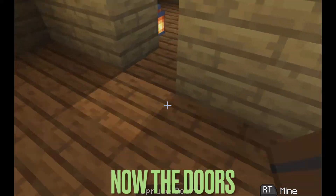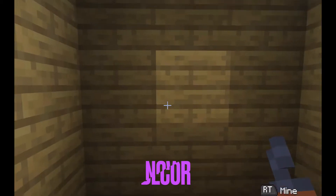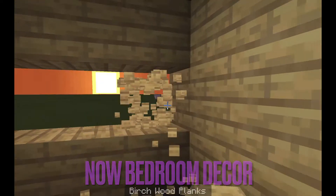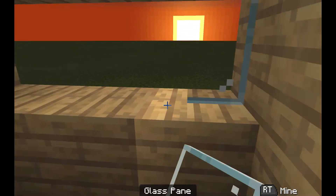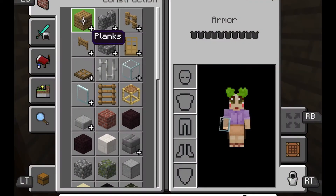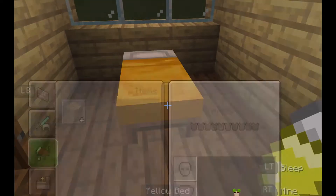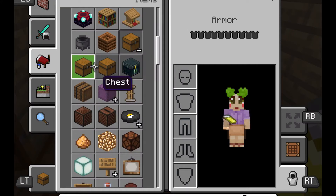Next you're gonna add your doors — I just did spruce. Okay, so now this is the bedroom decor. What I did: I broke three blocks and put glass panes, then I just put beds, chests, armor stands, and some lanterns. Obviously you can use torches in survival.